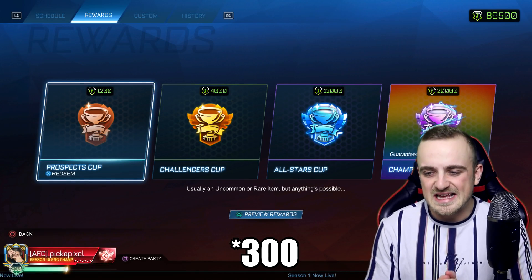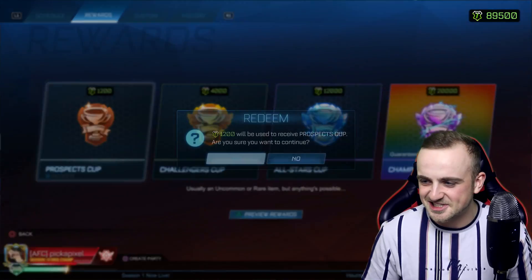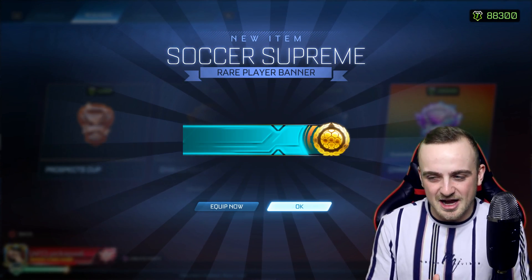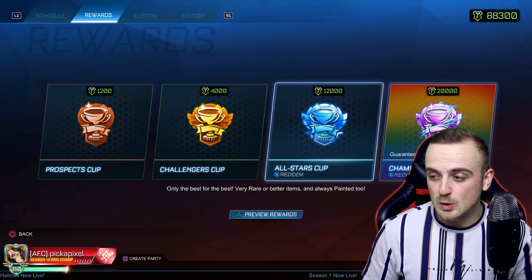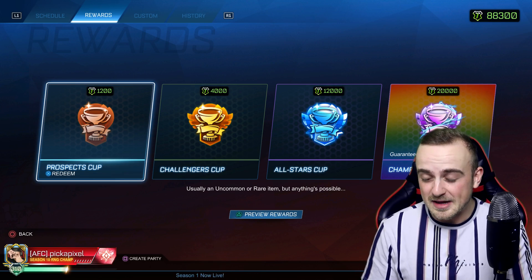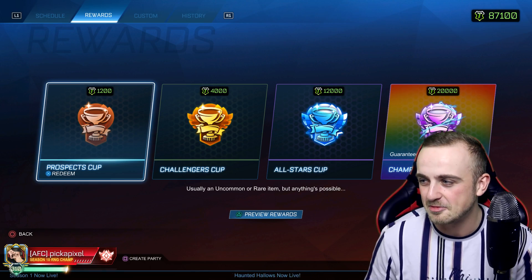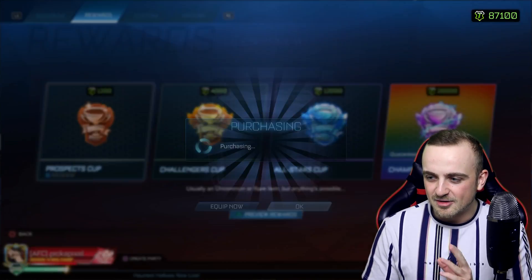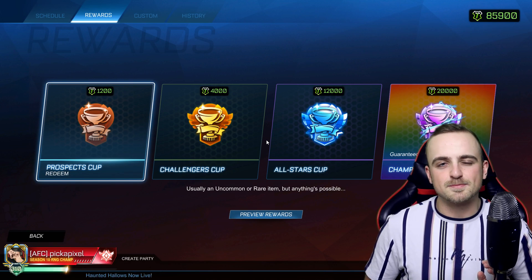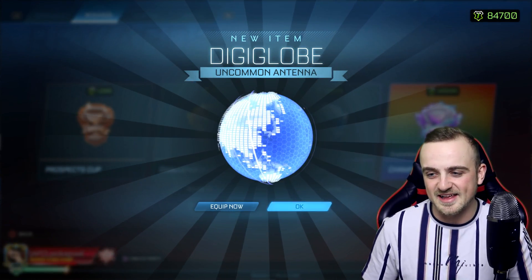We'll have only three tournament credits left, so it's 21 Prospect Cups, 8 Challenger Cups, and then one of the two later ones. That's the one I've been wanting! Because this is the first time I think I've opened Prospect Cups — I've only been opening the All-Stars and Champions Cups. I can only get very rare or better, but the Soccer Supreme rare item is something I really wanted. I think it looks insane. I'm going to do the maths and stop with the Prospects when I get down to 64,300. I need to keep an eye on that because I can't get this wrong.